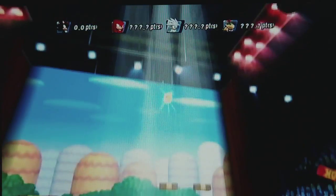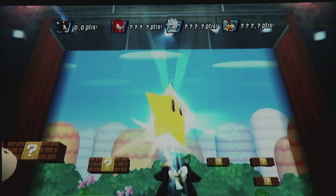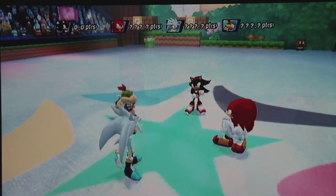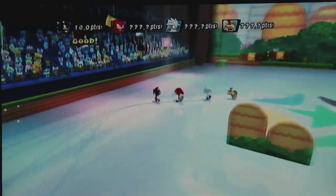You start out looking at a star that comes down. Shadow's going to — whoever's the first player is going to look like they're going to get it, but they're not. If you shake the Wii remote randomly, you can do cool tricks while you're moving.